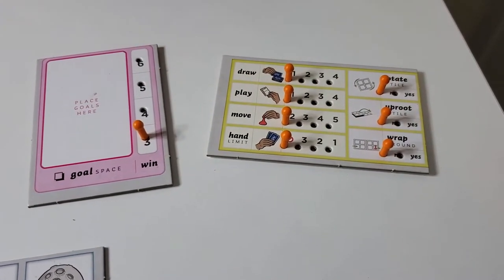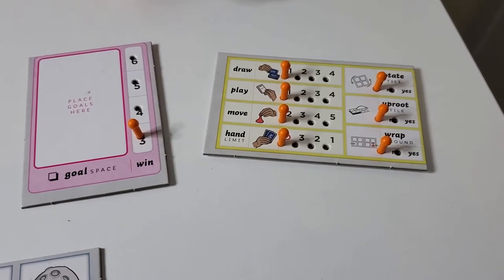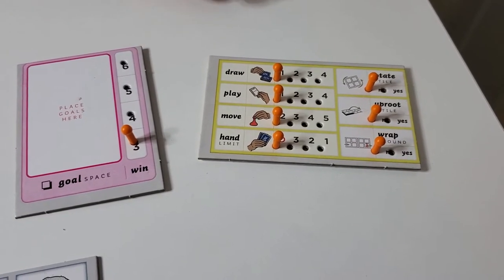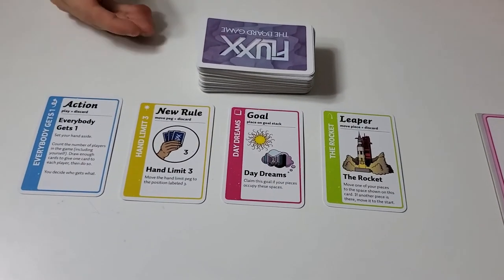Each player chooses one of these that they want to move at the beginning of the game. Everyone has chosen a rule to change. You deal everyone three cards, and in the cards you can get four things.